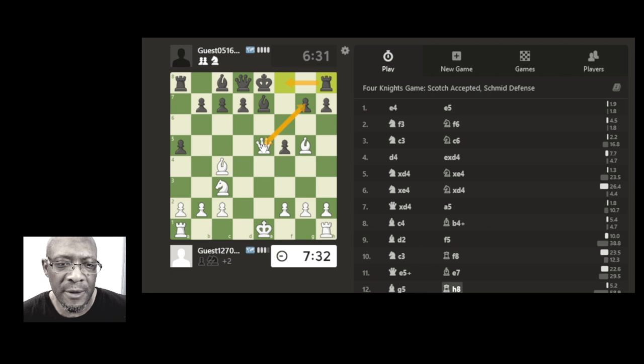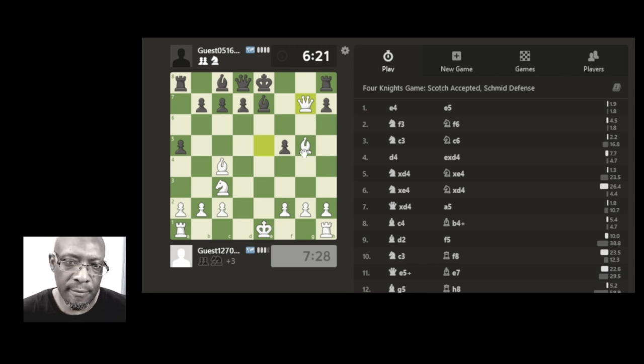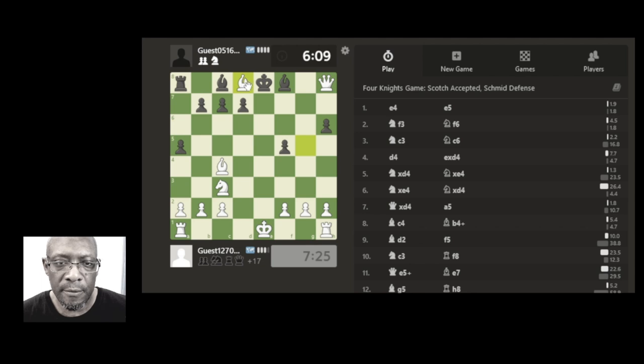What looks different? I think I'm just going to take the pawn, take with the check like we said. Bishop has to defend and we take the queen off the board — and that's going to be checkmate.